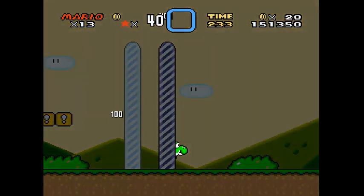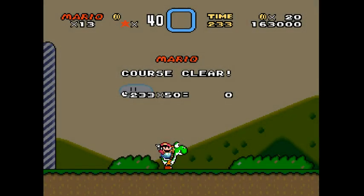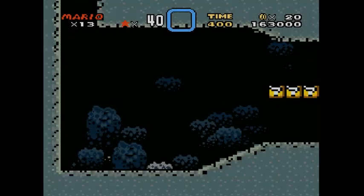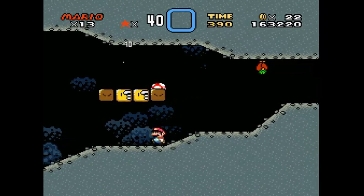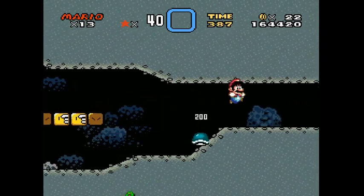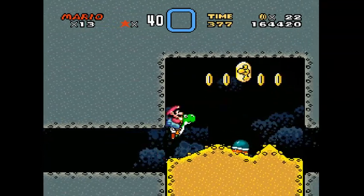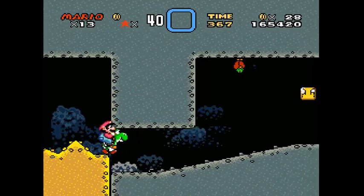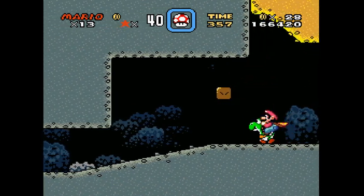Yoshi saves again. Here's Donut Plains 2. There we go — and yeah I was wondering if I could have eaten it. Cape — that's sweet!